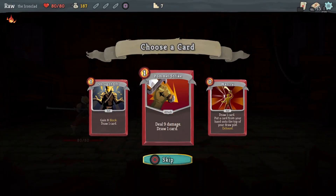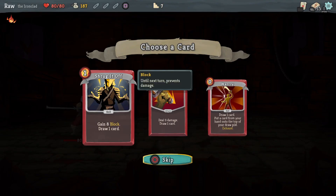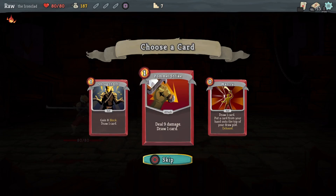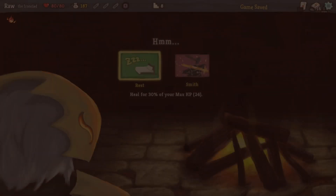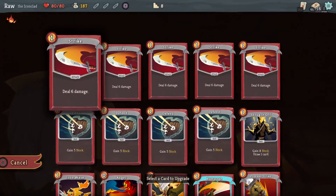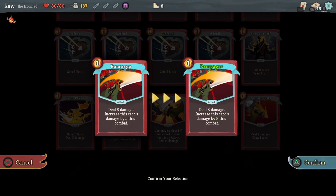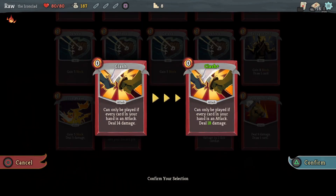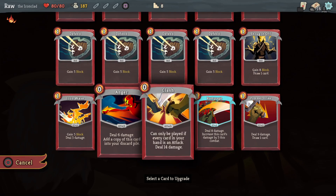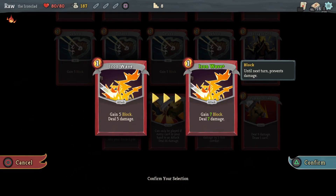14 gold, new card. I might take Pommel Strike, but War Cry — draw one card, put a card from your hand onto the top of your draw pile. Or Shrug It Off — block and draw a card. Let me take Pommel Strike, that'd be new. Okay, what am I upgrading this time? I kind of want to upgrade Rampage. I think I'm going to upgrade the Anger. Iron Wave is good too.